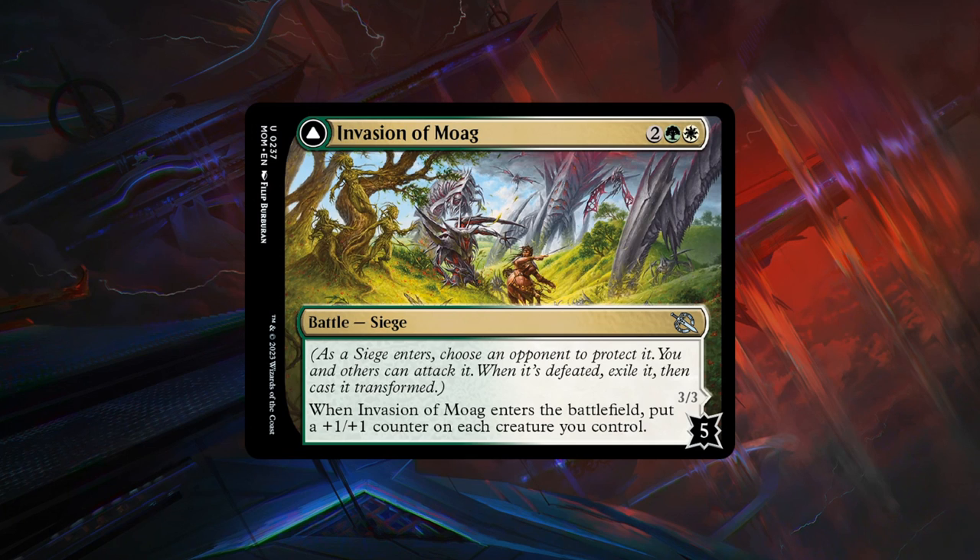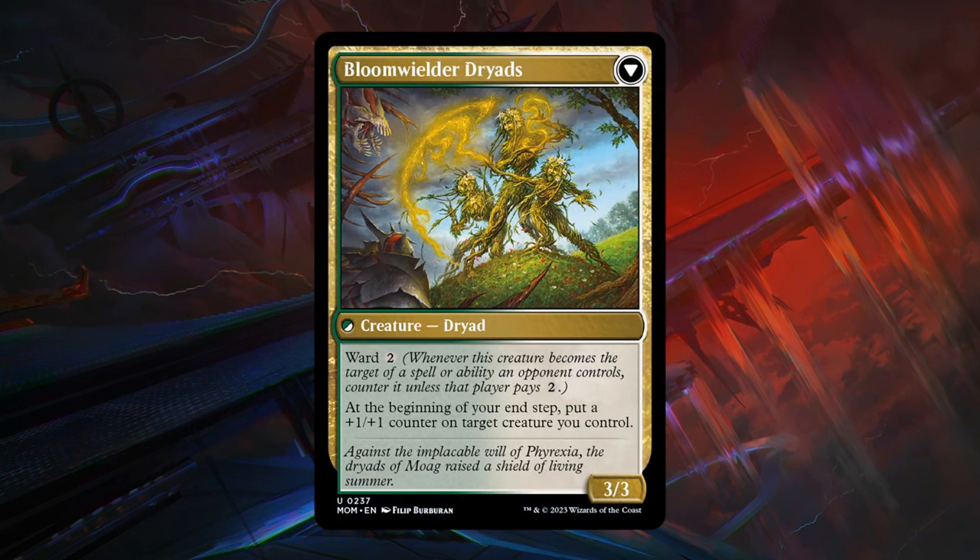Next is Invasion of Moag — a 4-mana battle with 5 defense counters. When it enters the battlefield, put a +1/+1 counter on each creature you control. Ideally you can go wide with lots of tiny creatures and make them all bigger, but if you're only controlling two creatures this won't be incredibly exciting. If you manage to defeat it, you get Bloom Wielder Dryads, a 3/3 with ward 2 that at the beginning of your end step puts a +1/+1 counter on a target creature you control. Not all that easy to transform in the first place, so C grade.